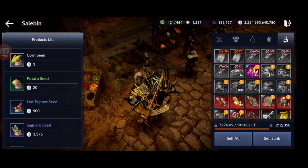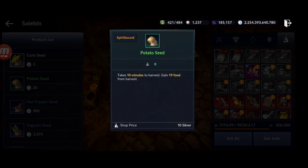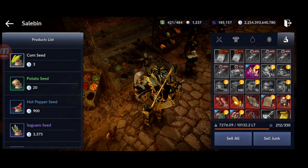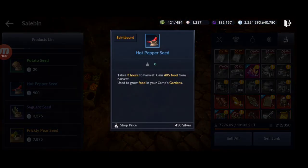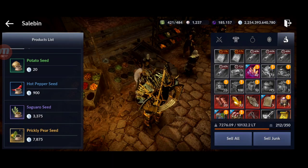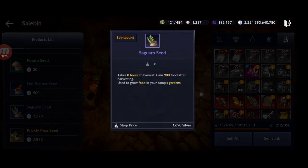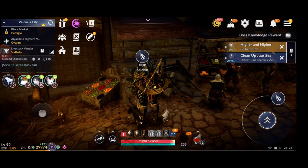The potato seed gives 19 food every 10 minutes, so 114 per hour, multiplied by 24 is 2,736 per seed, multiplied by 36 spots is 98,490 — slightly less than the saguaro. So the best seed is hot pepper, second best is saguaro. If you can't check every three hours, use saguaro for close to 97,000 food per day, versus 102,000 for hot pepper.